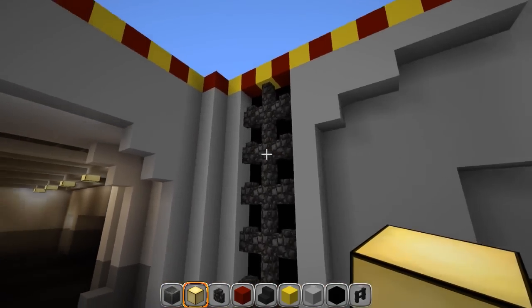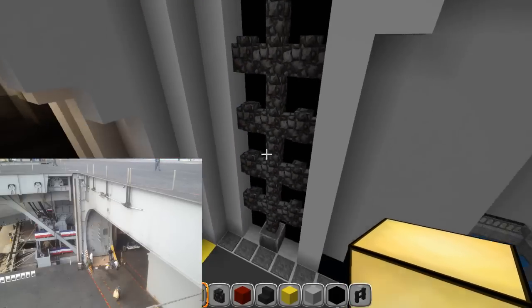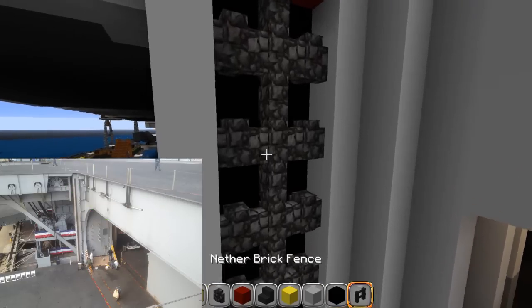Anyway, enough of the stuff we did last episode. This episode we are going to try to redesign the elevator system. I remembered talking about it being completely wrong and using cables for the lifting system. So what I'm going to try to do is get rid of the walls.